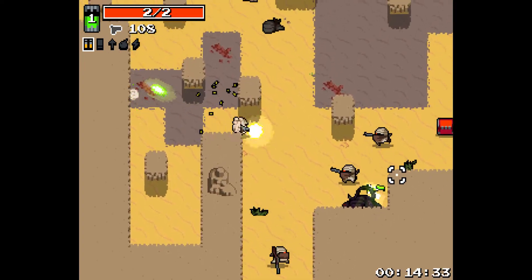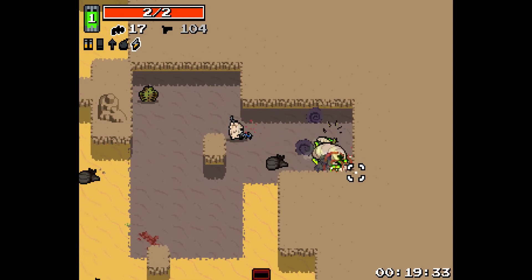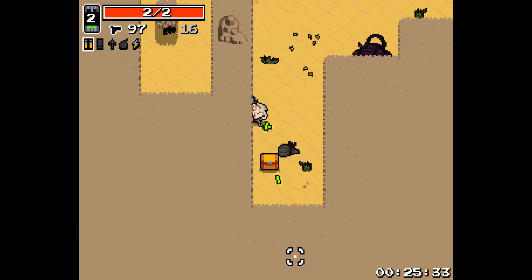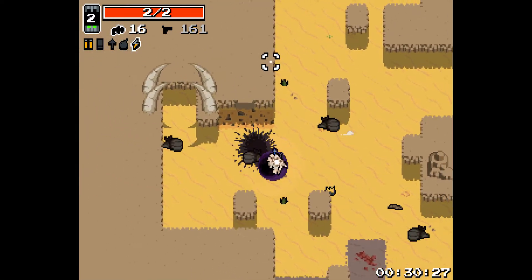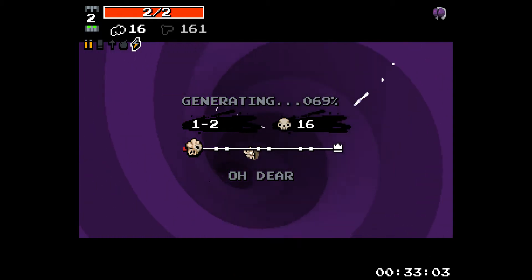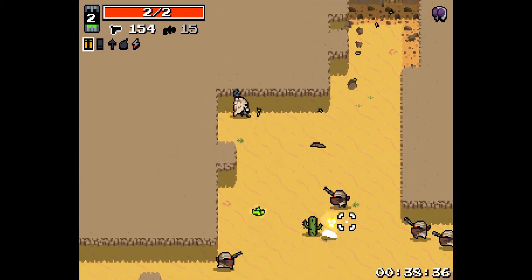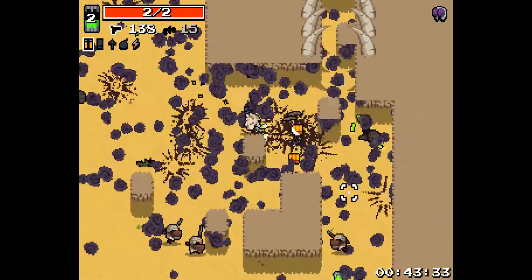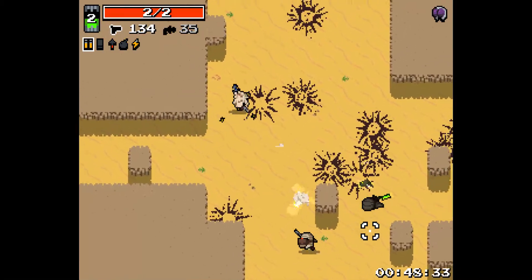If I get some good mutations and I don't die immediately, I can probably at least get the Big Bandit. Just two more levels and then I beat my expectations. Throne Butt! So yeah, Melting. The active is to just blow up the corpse of your foes - just saying that in case I forgot to say before. Very effective, especially when you get his Throne Butt.